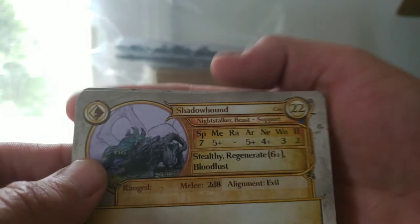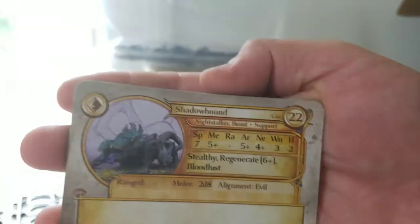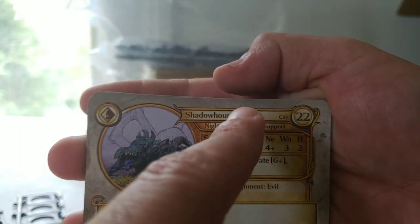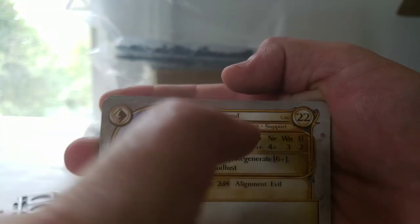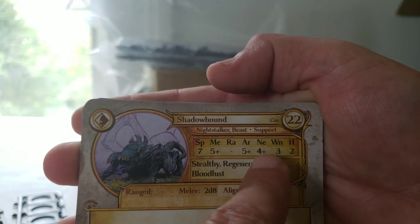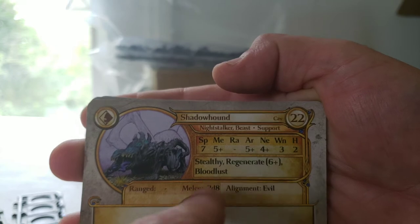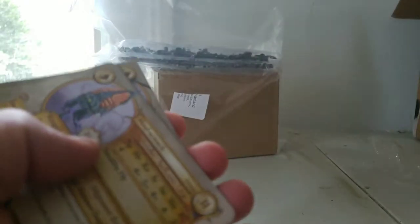Now on to the Shadowhound. They're on a Cavalry base, which is these rectangular MDF bases. They're support, so to take one of these, you have to have 3 Grunts and/or Warriors. They got a Speed of 7, Melee of 5+, Armor of 5+, Nerve 4+, 3 Wounds, Height 2, Stealthy, Regenerate 6+ — that's going to be nice — Bloodlust, and Melee 2d8. We get 3 of those cards.